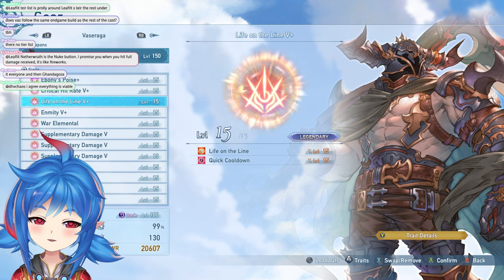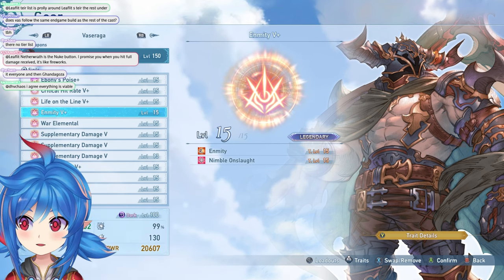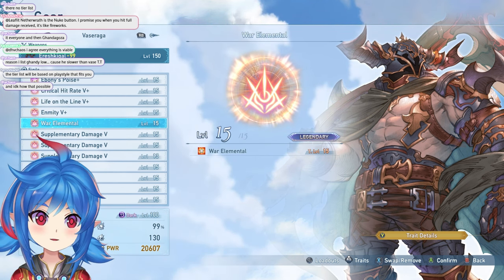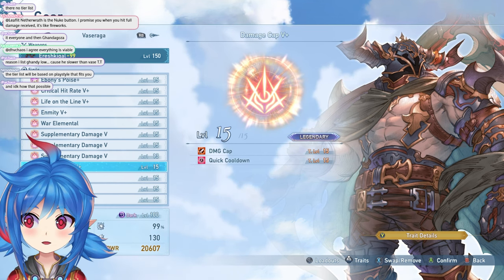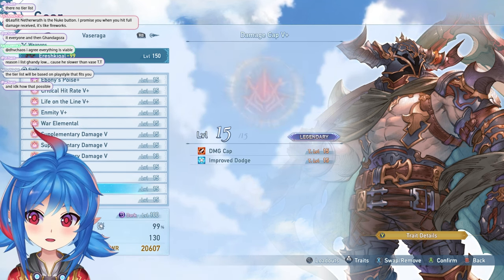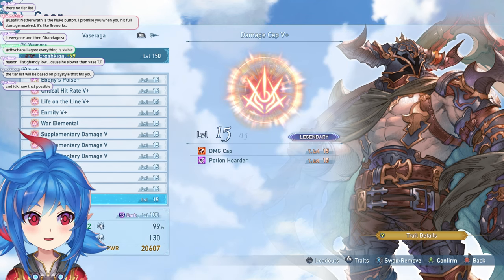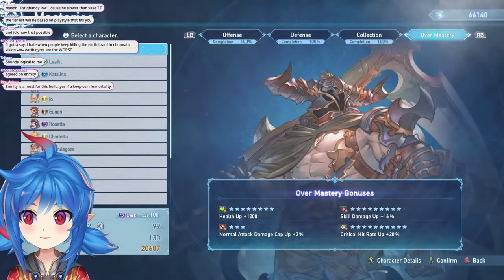You don't want Stamina on Vasaraga specifically because he gets pretty low with his Undying ability, so Enmity is a better choice. You can run Charged Attack Damage as well — I recommend it because it synergizes with damage mods. It doesn't increase your attack, it increases charge attack damage specifically, so it's really good. War Elemental and damage cap are standard. Quick cooldown is really strong on Vasaraga because of Ebony's Poise with supplementary damage. Nimble Onslaught is sleeper OP, and Potion Hoarder is important because after you come out of Undying, you will have one HP. You want to pop your potions the instant that buff drops — otherwise you'll be drained to one HP. At the end of the Undying buff, you always end at one HP.